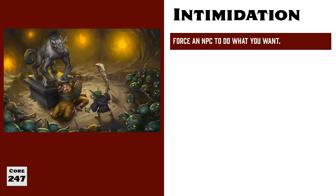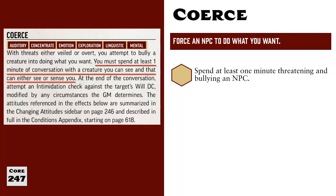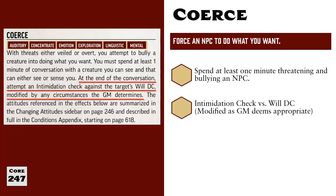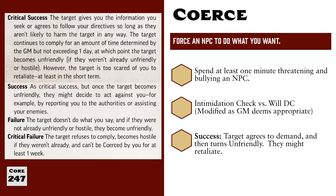The first application of Intimidation is Coerce, the counterpoint to Make an Impression. You spend at least one minute in conversation with a target, during which you make threats and bully them to force them to do what you want. At the end, you roll an Intimidation check versus the target's Will DC, further modified however the GM believes is appropriate. On a success, the target agrees to your demand as long as doing so does not harm them, and they continue to obey for an appropriate length of time but not longer than one day. After that period, the target becomes unfriendly and may take action against you such as reporting you to the authorities. A critical success works the same way, except the target is too scared to dare acting against you after they become unfriendly.